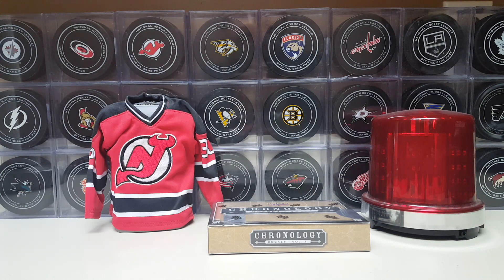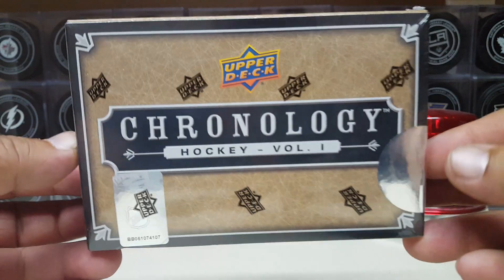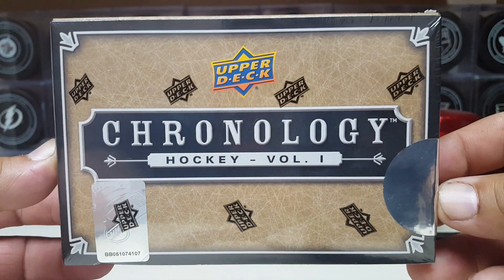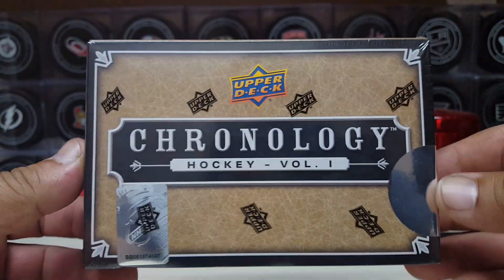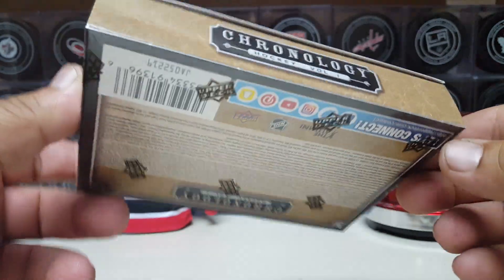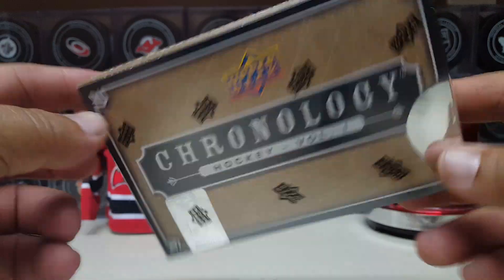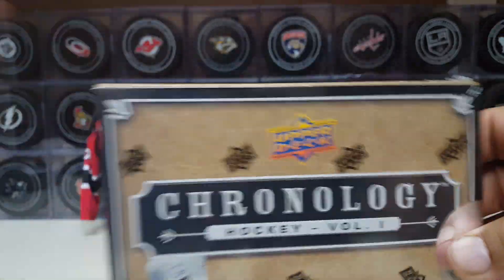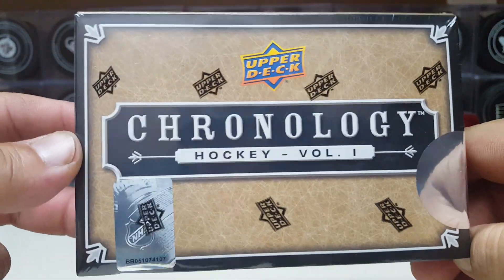Hello puck heads, this is your captain speaking once again. This video's gonna be a quick one — I finally got my hands on some Chronology. It's been about two weeks since it came out. You get four cards, a couple of autos — and it's hard to say, I know it's an alumni card so it's mostly older players.